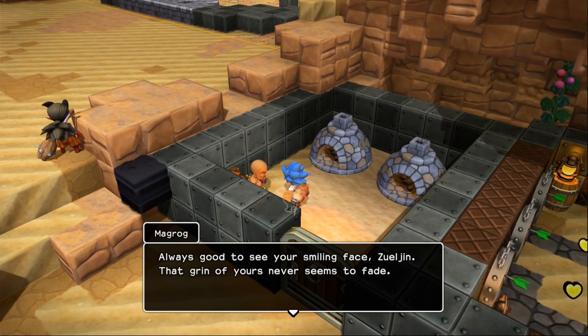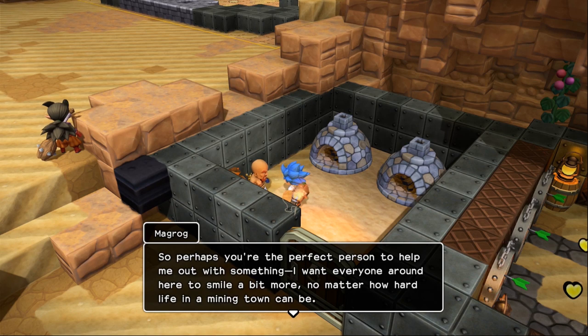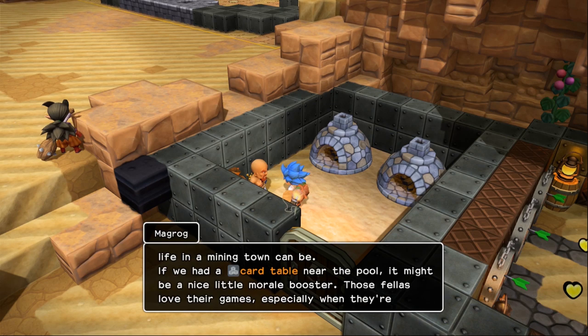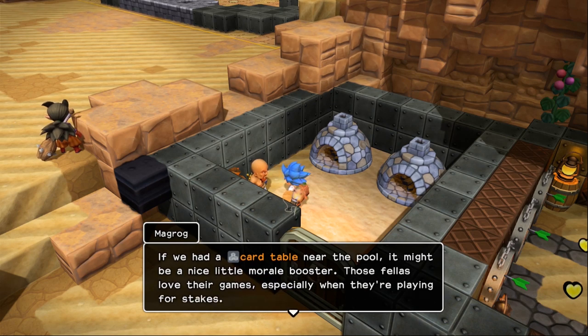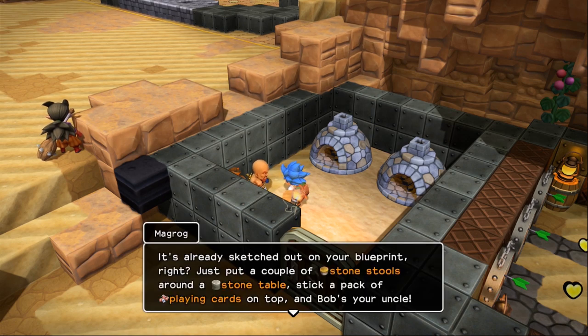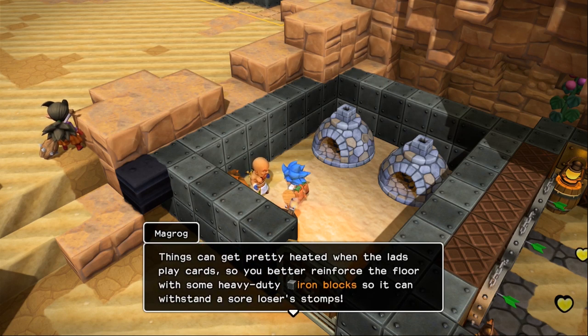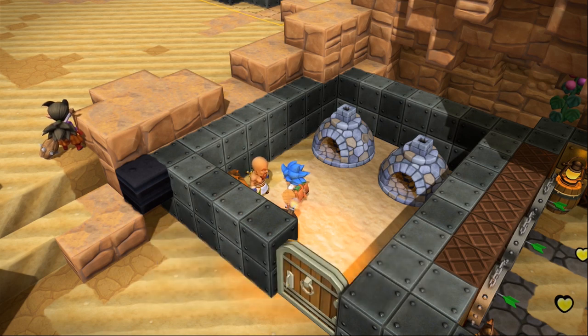Always good to see your smiling face, Suljan. That grin of yours never seems to fade, so perhaps you're the perfect person to help me out. I want everyone around here to smile a bit more, no matter how hard life in mining town can be. If we had a card table near the pool, it might be a nice little morale booster. Those fellas love their games, especially when they're playing for stakes. Just put a couple of stone stools around a stone table and plop a pack of playing cards on top.